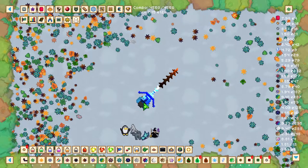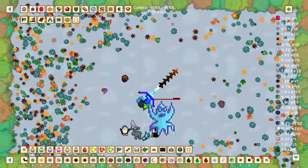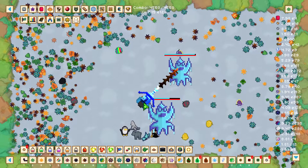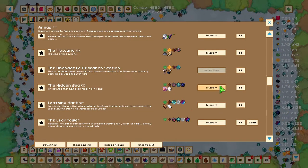Welcome back to another Leaf Blower Revolution guide. This is the 7th guide in the series, and in this guide we'll be going through the Hidden Sea up to the Tower. In the previous guide we unlocked the Hidden Sea, so let's go over to the Hidden Sea.